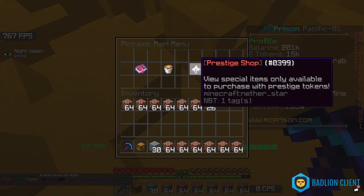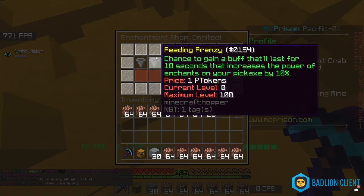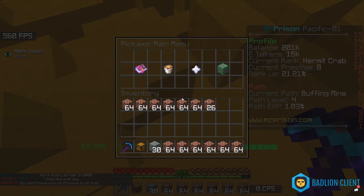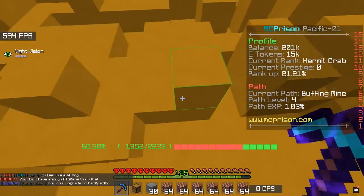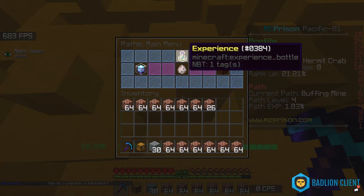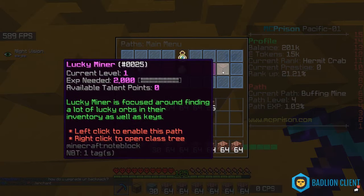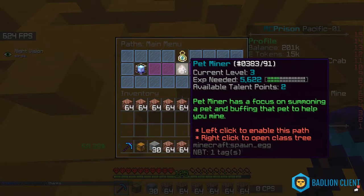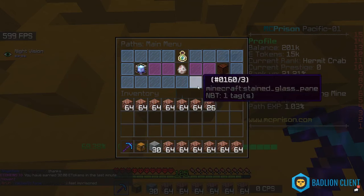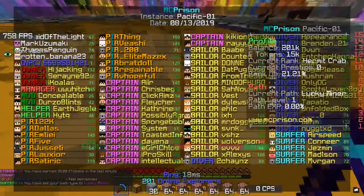Prestage shop — hold on. Treasure hunter — what's this? Oh, p-tokens — that's something else. Pass system — okay, this pass system. So I'm a buffing miner. It's basically about how you mine. Lucky miner: you'll get more mine crates, and a mine crate is something you can get XP from. I think lucky miner is good. Pet miner is just really bad — don't use it. I'm using the buffing miner because I level up more. Let's try the lucky miner for now.